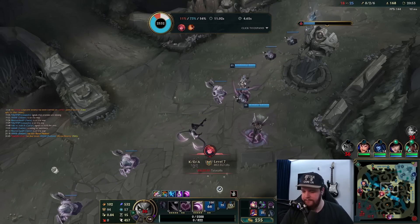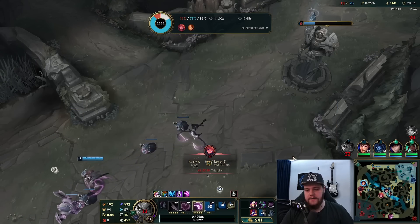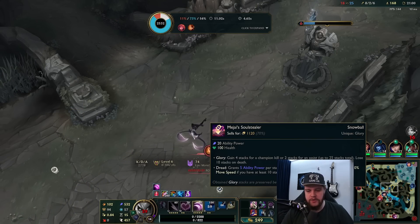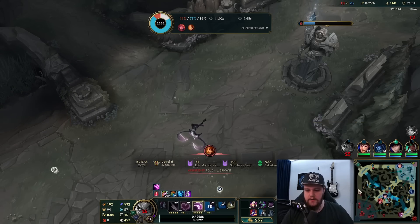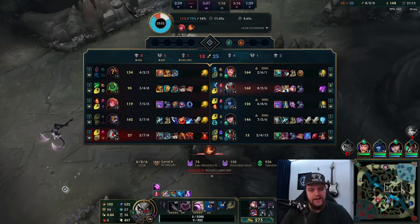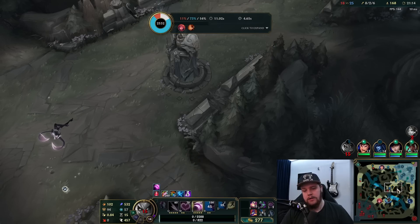As long as you don't drop below 10 stacks — the 10 movement speed boost from Mejai's is actually the thing that matters most. Obviously the AP is very nice, but the 10 movement speed helps tremendously with positioning so you can catch more people a lot easier. That's the best part about Mejai's really. I should not have an issue with that. Next item I'm going to buy Banshee's to prevent that type of thing from happening.